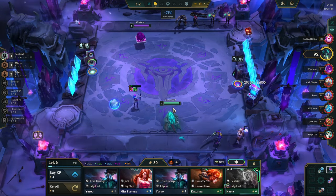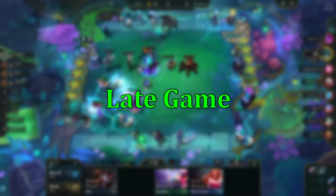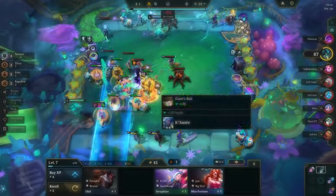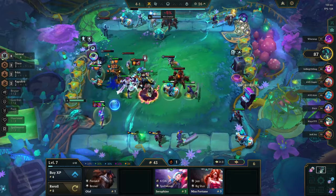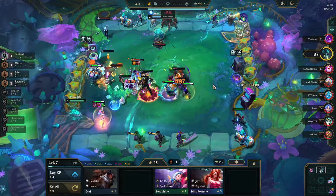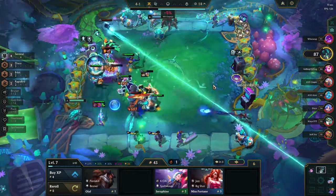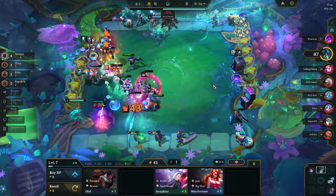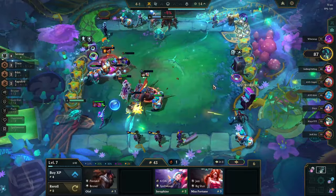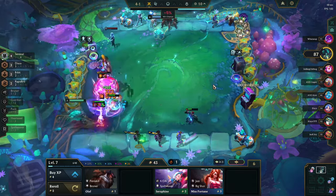From there, you should hopefully build a winstreak and be able to push straight to level 8 during stage 4. Once you get to stage 4-1, the late game begins. Here you will need to assess the situation to check if you can go for fast 8, or if you have to roll at level 7. The board gets a large power spike at level 8 since we get access to 4-cost headliners and a higher chance to hit Ziggs, but sometimes you will have to roll at level 7 to not bleed out during stage 4.